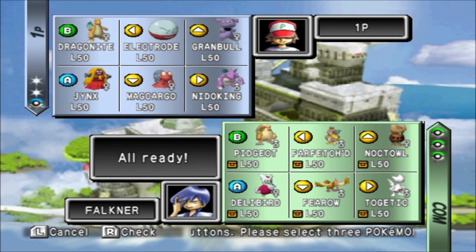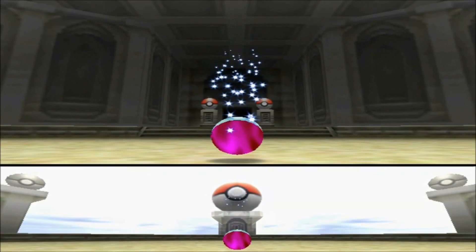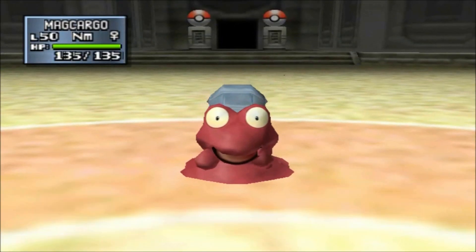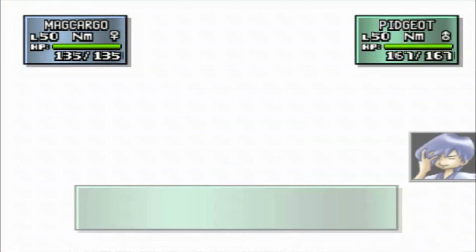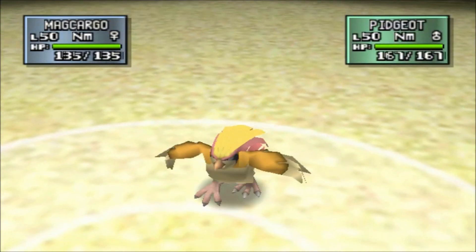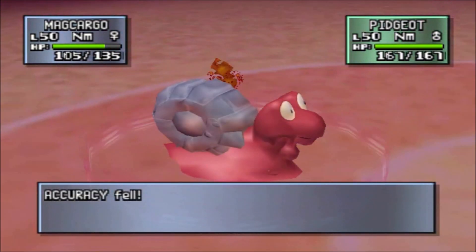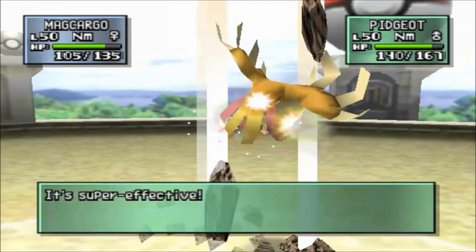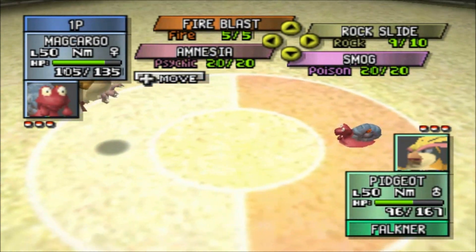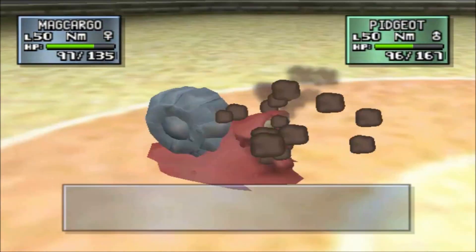What was I thinking when I wanted to use Magcargo first? I saw that Delibird — that's what I was thinking! Because Delibird, I think, is Ice and Flying — yes, it is! And despite being Ice and Flying, the only move it has is Present. I don't have time for that. Delibird is by far the worst Pokemon in the game! And unfortunately, now I'm paying for having Magcargo in my team.